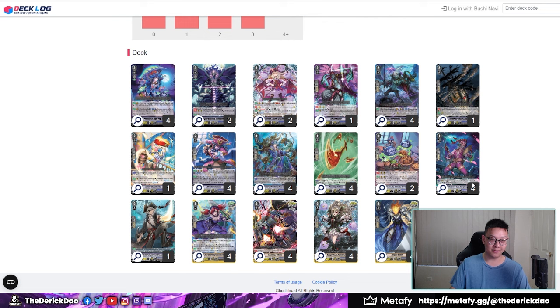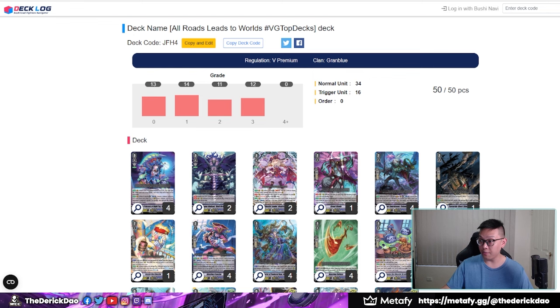It's one of the only decks that can essentially fish your grade three without needing to worry. You Columbard, drop a Greed, drop Night Rose or whatever, call something else out, Greed Shade, then grab your Night Rose back — and voila, you have your grade three. You obviously still run Tommy the Ghosty and Navigators. It's just really, really strong — a very, very consistent deck.